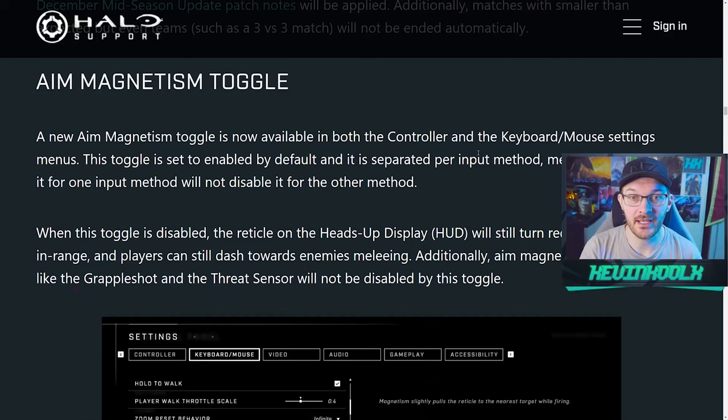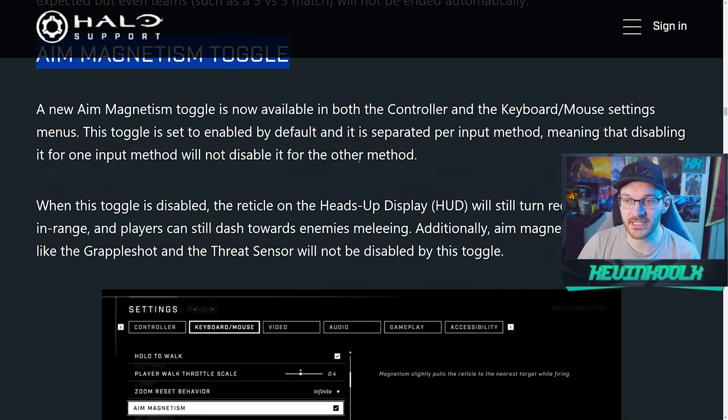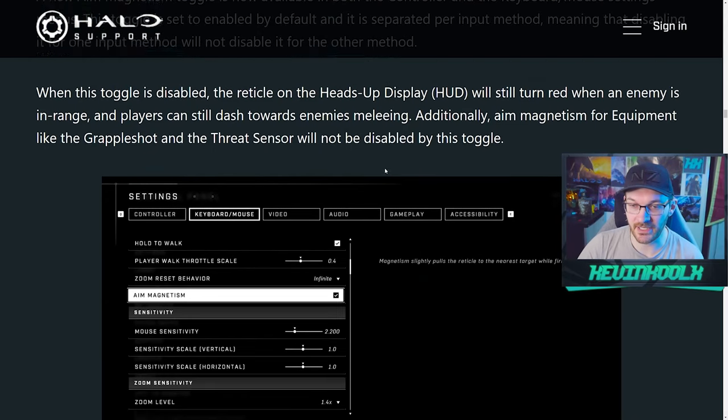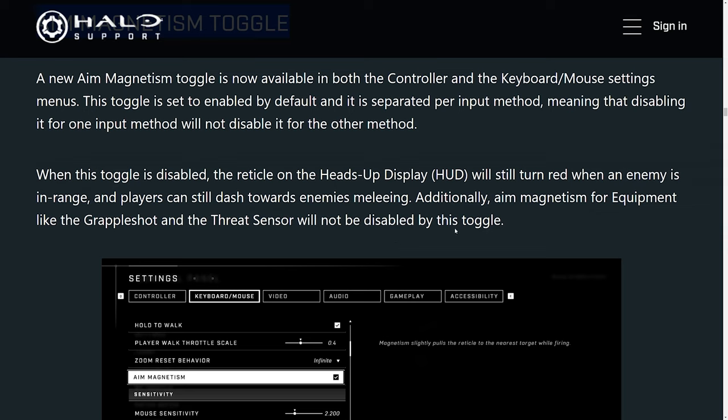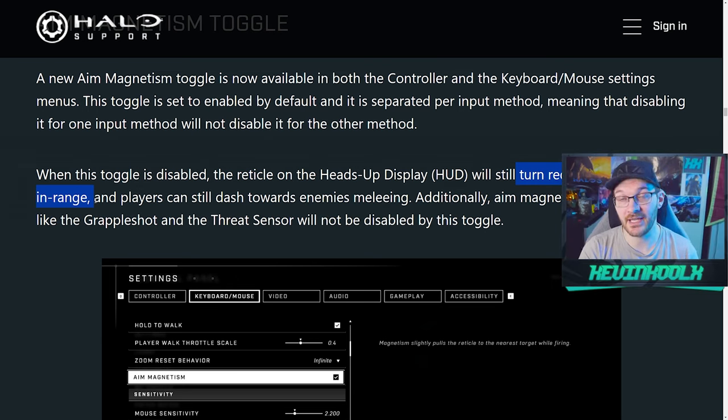A surprise change that came with this update that 343 did not mention at all is the aim magnetism toggle. This gives you the option to turn aim assist on or off. A lot of mouse and keyboard players have been asking for this as they prefer raw input. You can find it under the mouse and keyboard options for aim magnetism. 343 did state there will still be some magnetism even if you toggle this off — aim magnetism for equipment like the Grapple Shot and Threat Sensor won't be disabled — and your reticle will still turn red on screen to show bullet magnetism is present, but the pull of your aim assist will be gone.